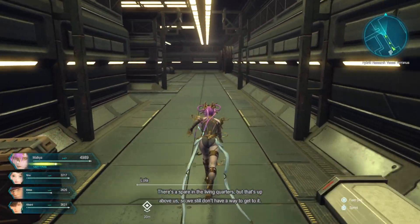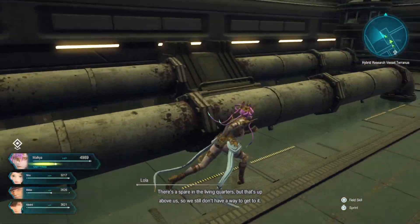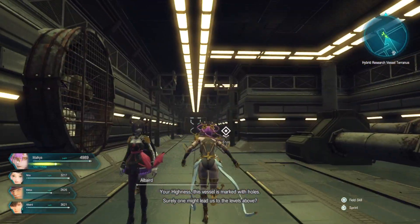There's a spare in the living quarters that's up above us, so we still don't have a way to get to it. Your Highness, this vessel is marked with holes.